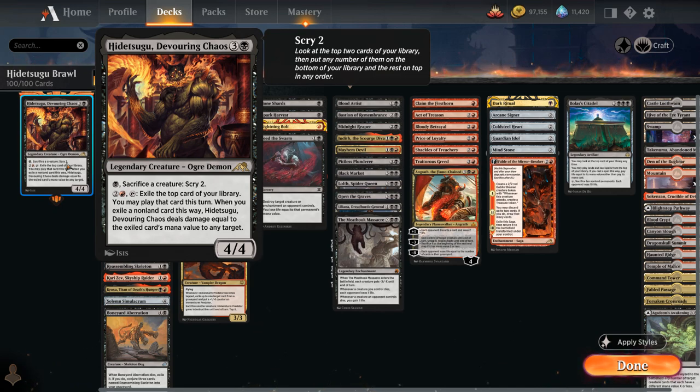Hidetsugu can pay a black mana and sacrifice a creature to Scry 2, and we can pay 2 and a red and tap Hidetsugu to exile the top card of our library and play that card this turn. If we exile a non-land card, Hidetsugu deals damage equal to that card's mana value to any target, so the first ability can set up the second, providing card advantage and potential damage.